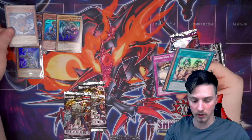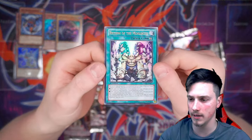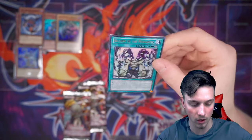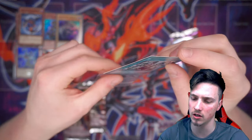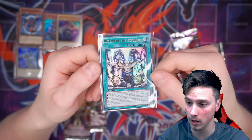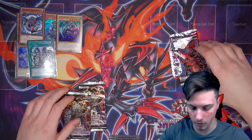Another Black Dragon — decent. Return of the Monarchs! Monarchs making a return in Yu-Gi-Oh! Zexal, from Yu-Gi-Oh! GX when they first released. Actually, Zaborg was released in Ancient Sanctuary, so technically the first Monarch is proper goat-era back in the day. Return of the Monarchs — pretty nice. Don't know if that's worth much, but still a really nice card to pull.